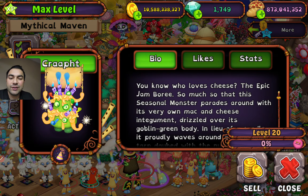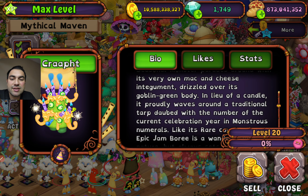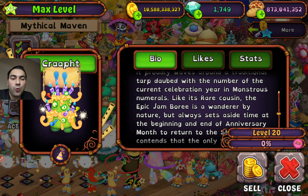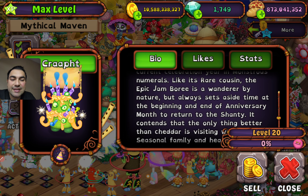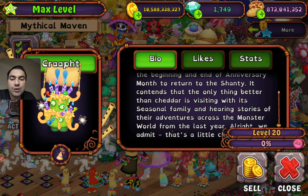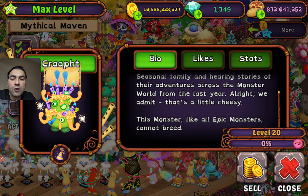You are holding a slogan for us that means 11. You know who loves cheese? The Epic Jamboree — so much so that this seasonal monster parades around with its very own mac and cheese integument drizzled over its goblin green body. In love of a candle, it proudly waves around a traditional tarp doubled with the number of the current celebration year in monstrous numerals. Like its rare cousin, the Epic Jamboree is a wanderer by nature but always sets aside time at the beginning and end of anniversary month to return to the shanty.